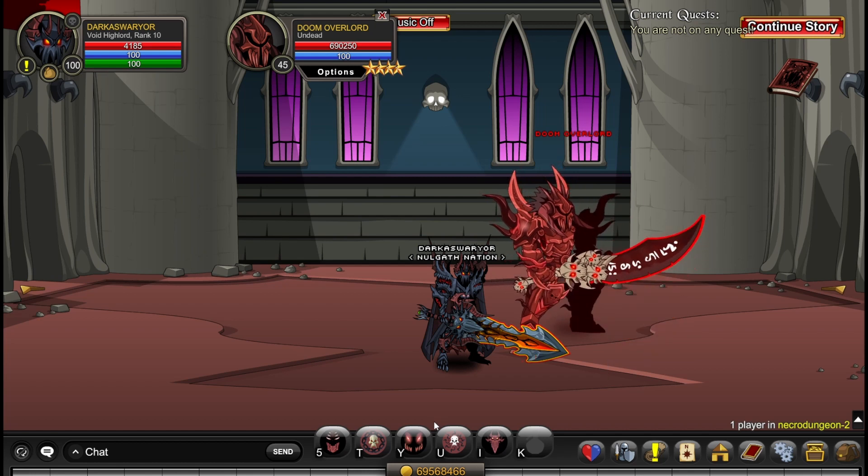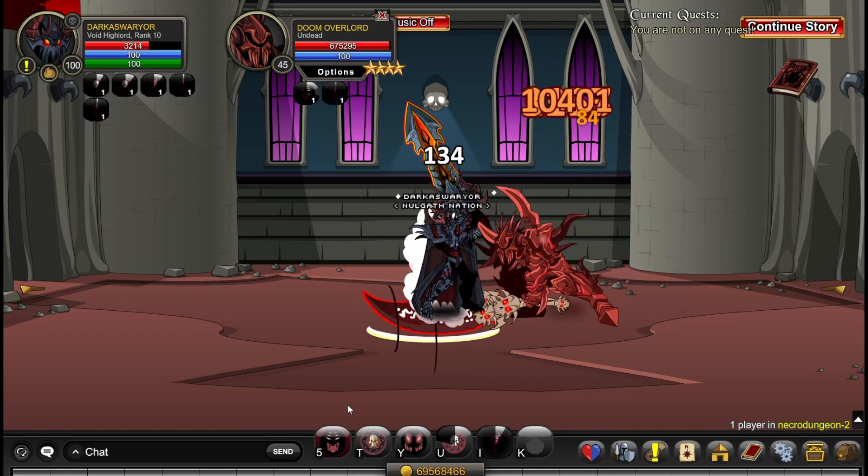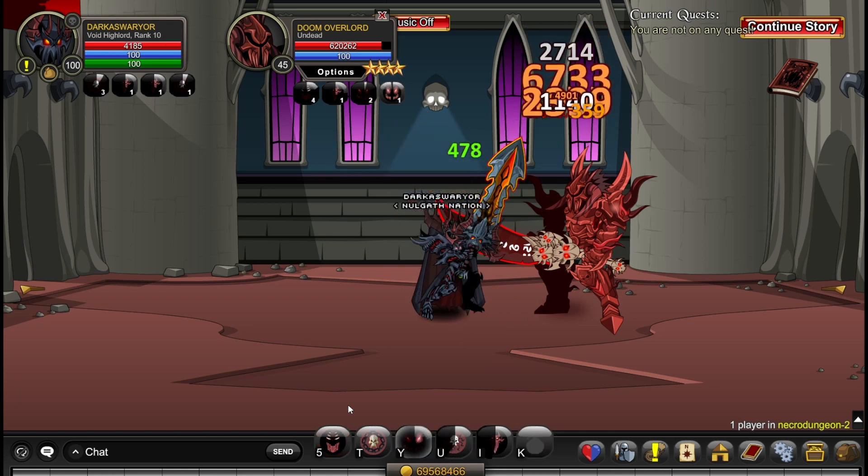You want to use Highlord's Gaze and Armageddon only in Unshackle. It's pretty simple, it's gonna look something like this: Shackle, Armageddon, Highlord's Gaze, then you go back into Unshackle.